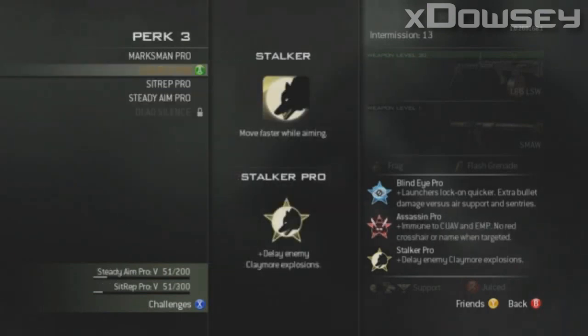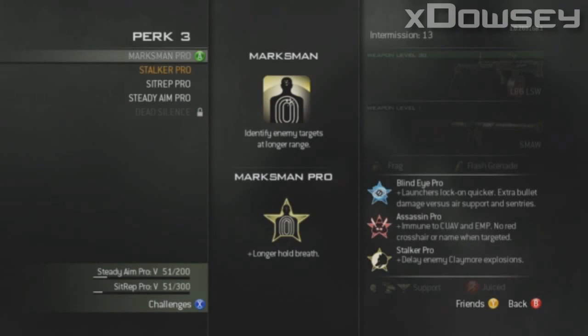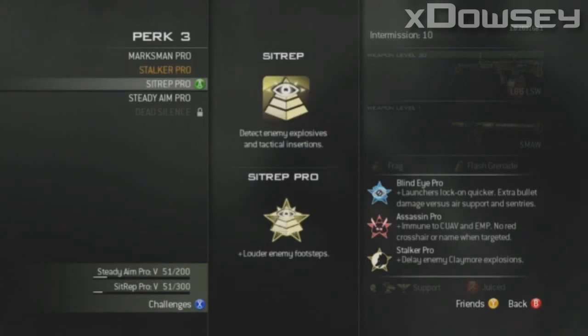Moving on to slot 3. In slot 3, you have Marksman, Stalker, Sitrep, Steady Aim, and Dead Silence. Marksman allows you to identify enemies at a longer range, and the pro version allows you to hold your breath longer, presumably with sniper rifles. After that, you have Stalker. Stalker allows you to move faster whilst aiming. The pro version delays the Claymore explosion. Next up is Sitrep. Sitrep allows you to detect enemy explosives and tactical insertions through walls, and the pro version makes your enemy's footsteps louder.